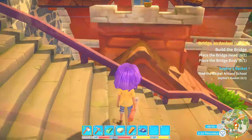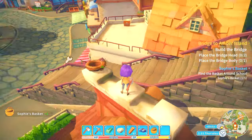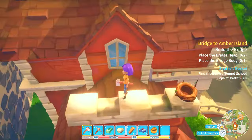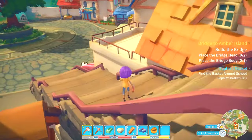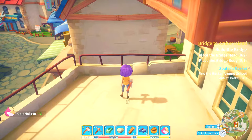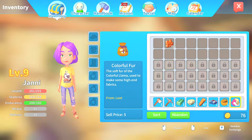The basket is right there. How does this work? There we go - Sophie's basket. Can we do anything with this? Nope, there's nothing in there. Look what's right over here - colorful fur! The soft fur of the colorful llama, used to make some high-end fabrics. Ooh, nice.